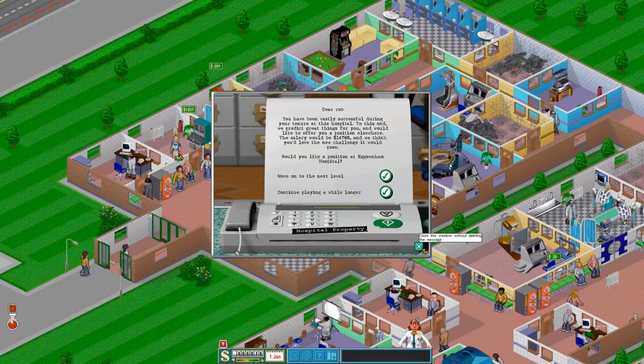You have been vastly successful during your tenure at this hospital. To this end, we predict great things for you and would like to offer you a position elsewhere. The salary would be $14,768 and we think you'd love the new challenge it would pose. Would you like a position at Exenham Hospital? Yes, I would - move on to the next hospital.